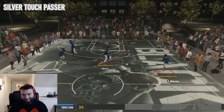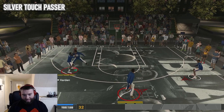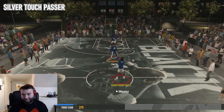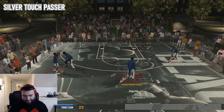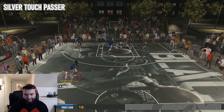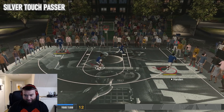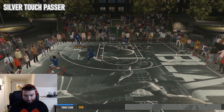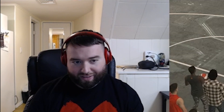It looks maybe a little bit better but nothing significant enough. Let's go see what Silver looks like. It's good passes, but is it really that big of a difference from having no Touch Passer to justify wasting attribute points on it? That's really the question you have to ask yourself — is it worth it? I'm throwing good passes, but I was also throwing good passes with no Touch Passer at all. Let's see what Gold and Hall of Fame look like.